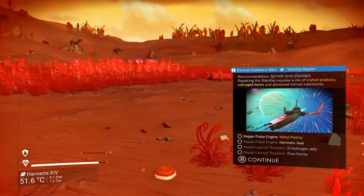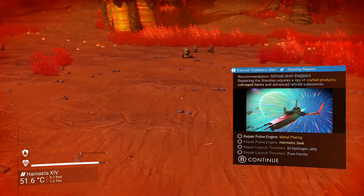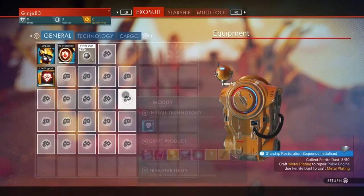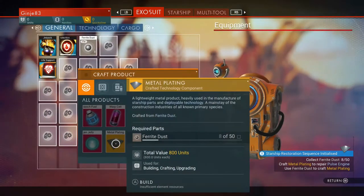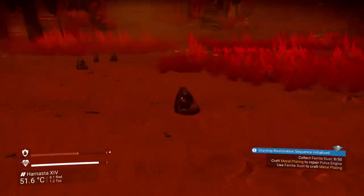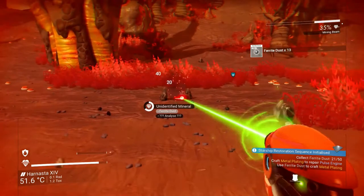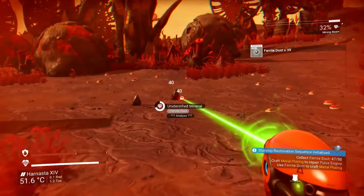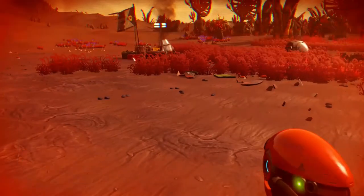First we're going to do the engines. To repair the pulse engine we need metal plating. This is where you need to open up your crafting menu — it's in the inventory. Press A on one of the empty slots. Metal plating needs 50 ferrite dust, so let's go gather some. And there we have it — 50 ferrite dust.